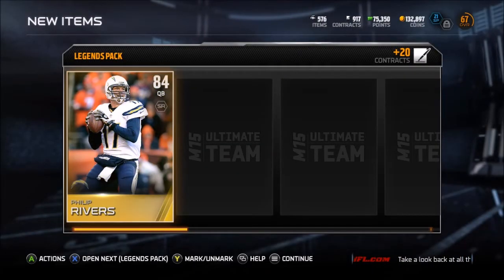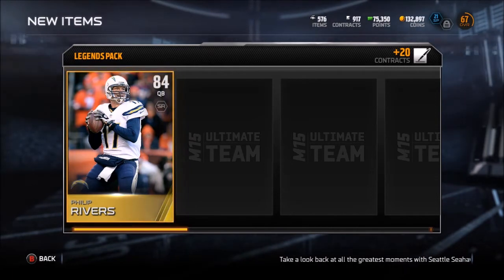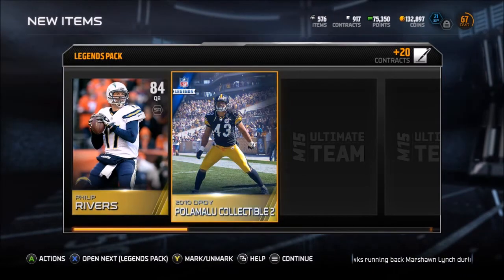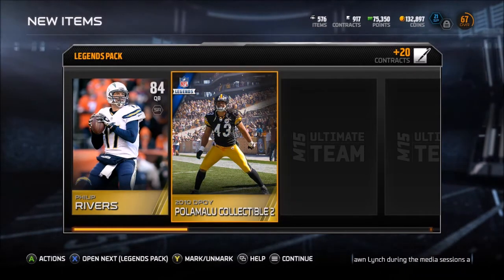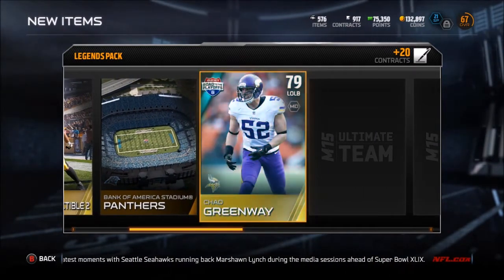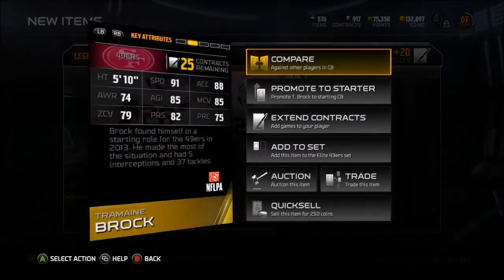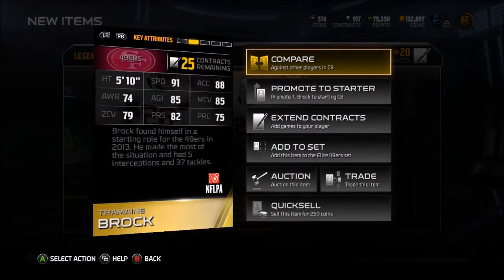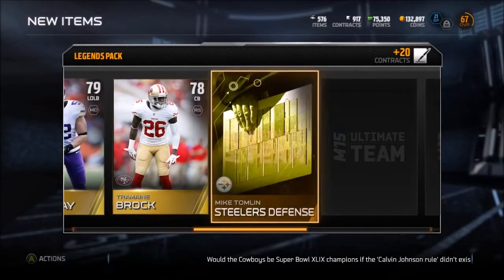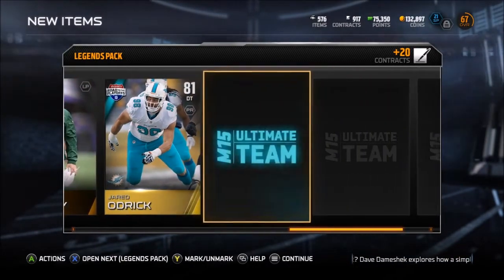These packs are pretty awesome, comparing them to me opening 60 normal packs the other day and barely getting anything good. Philip Rivers - nice quarterback. 2010 defensive player of the year Polamalu. Bank of America Stadium - I think I already have that. Chad Greenway - nice linebacker. Tremaine Brock - nice corner, a little on the short side, 5'10". I'd like him a bit taller on the outside, could be a nickel corner. Steelers defense, another Mike McCarthy, Jared Odrick getting some beef at the tackle position.